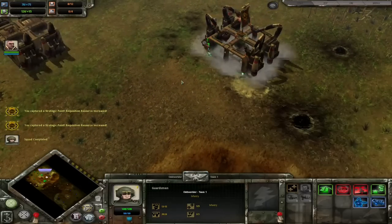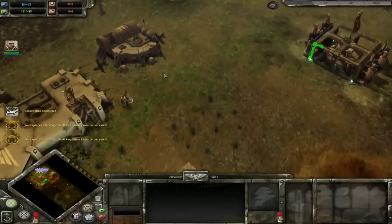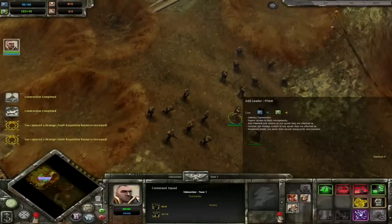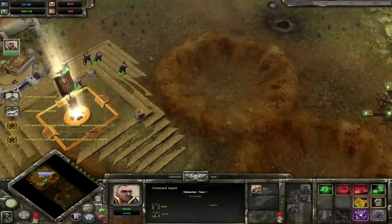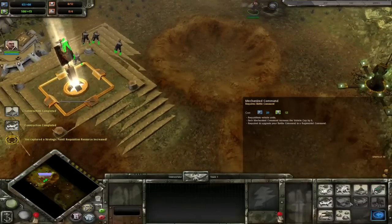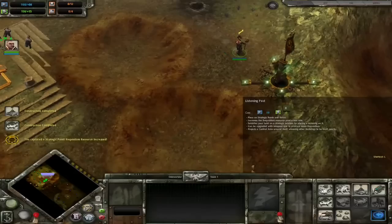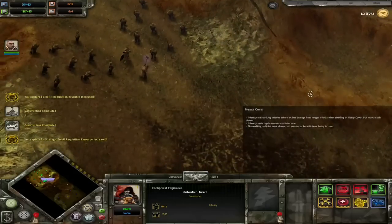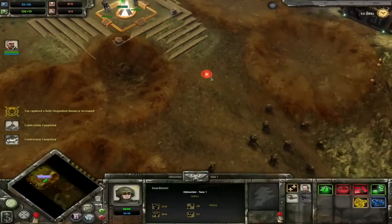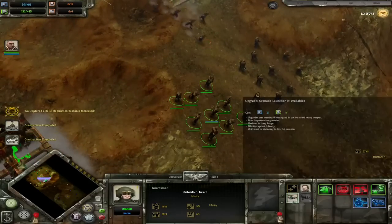Simply put, without your infantry you're not going to be able to play the mission and therefore you're not going to be able to win the game. Individually, your guardsmen are not much to look at — in fact they're little better than cannon fodder. This means you're going to need a lot of them because you're going to take a lot of casualties. The vast majority of your offensive maneuvers are going to be conducted by your infantry slogging forward through no man's land. It's not uncommon for guard commanders to have to commit 20, 30 or even 40 infantry to take a single objective or complete a secondary mission.